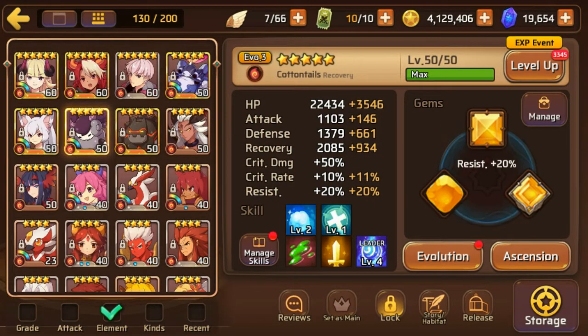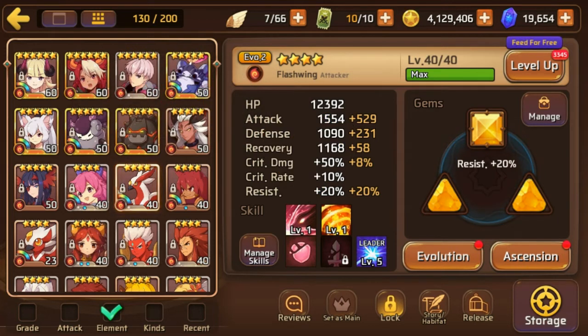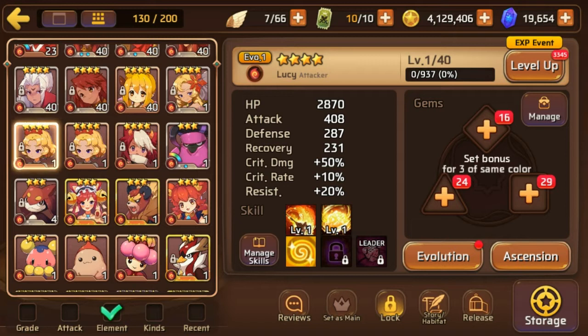If you're brand new to the game, each mon that you catch or obtain through events or purchase comes with three gem slots. They're all randomized. I think there's maybe 36 different variations for the three gem slots. This Lucy right here contains all three of the possible gem slots you can have in the game.